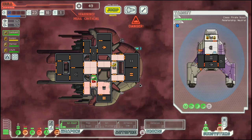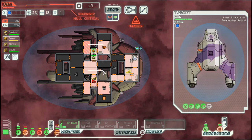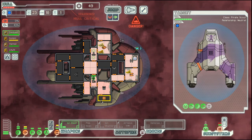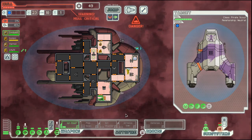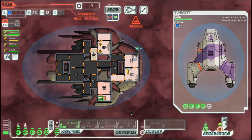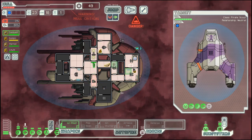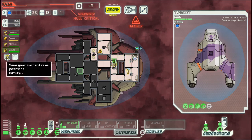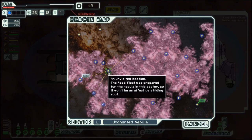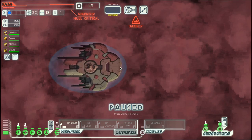We got a fourth slug — not something that I would consider that useful, but it's a crew member nonetheless. Our hull is looking pretty weak though. We need to find something to remedy that.